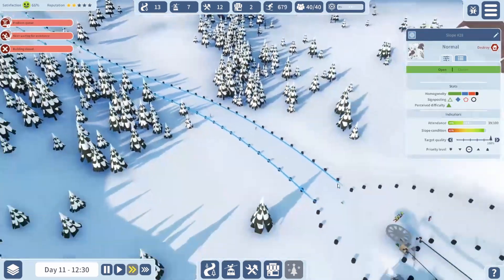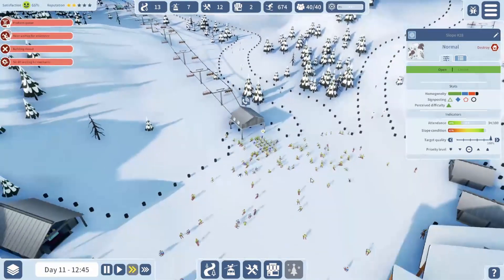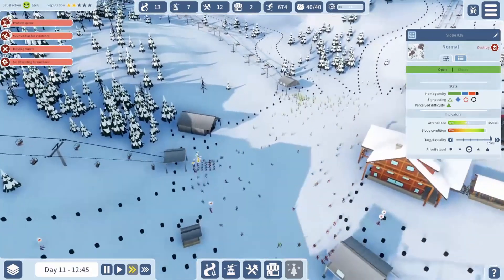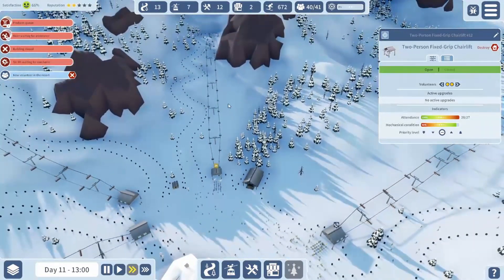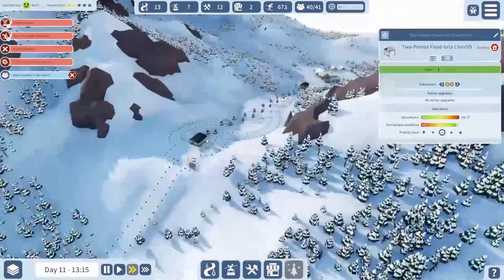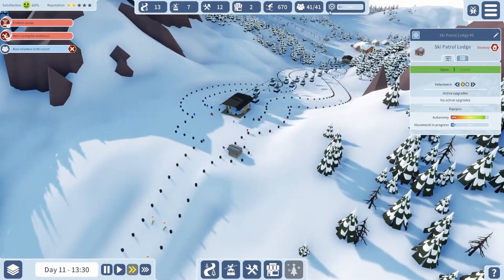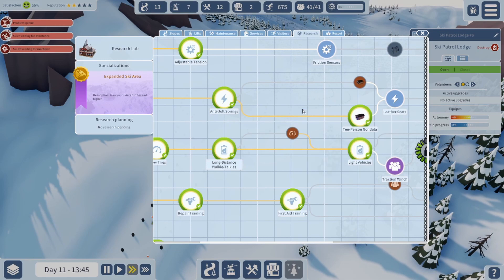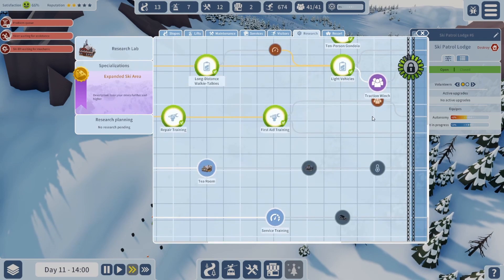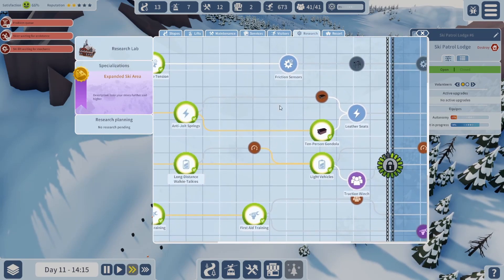Yeah it's better now I think — the green shirts seem to be avoiding it somewhat. These still have giant lines. Yep, well we need more blues right? Well this is a two-person lift, that's the problem here. Get a volunteer in here. We should probably be researching something. Do we already have this? What's going on, why can't I pick this? I don't understand the colors — what does brown mean, and blue and purple?